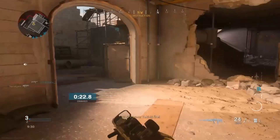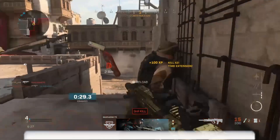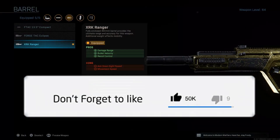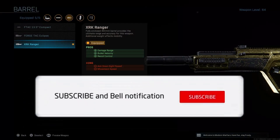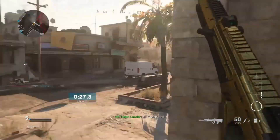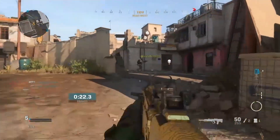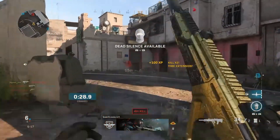For the first attachment we're going to use the Monolithic Suppressor. This is going to give you damage range as well as sound suppression to keep you stealthy. For the barrel you want to use the XRK Ranger — this is going to give you much needed damage range, bullet velocity, and recoil control. Using this barrel alongside the Monolithic Suppressor gives you the highest damage possible on the RAM 7.